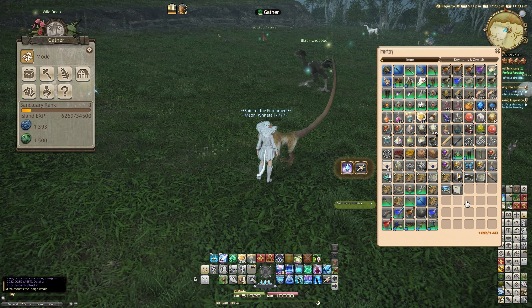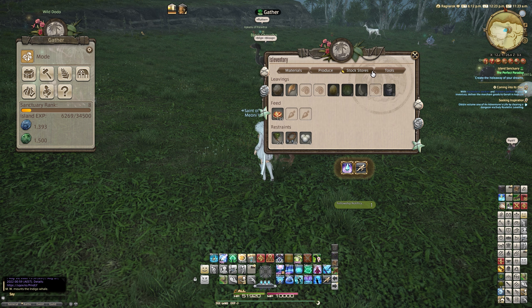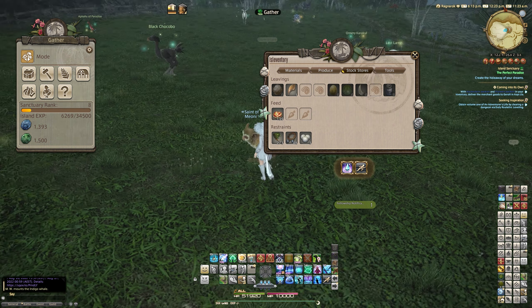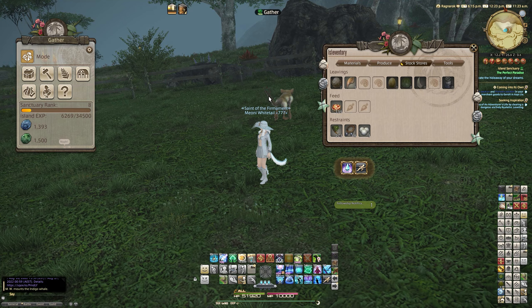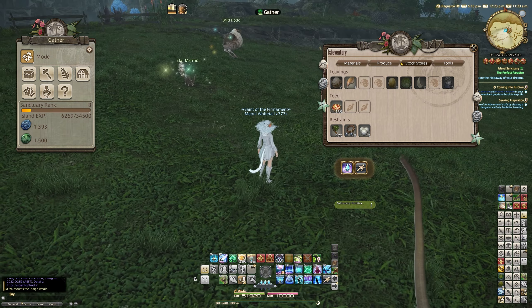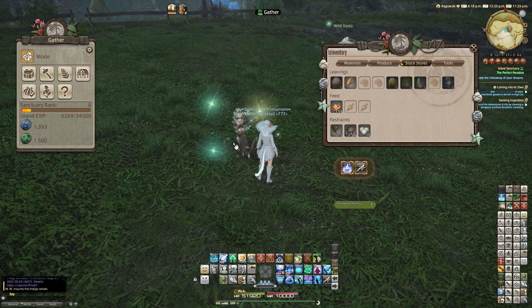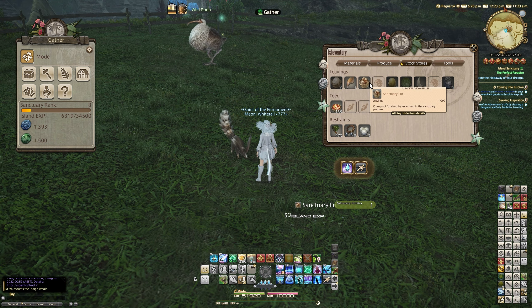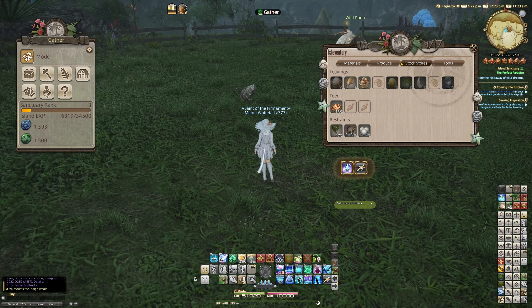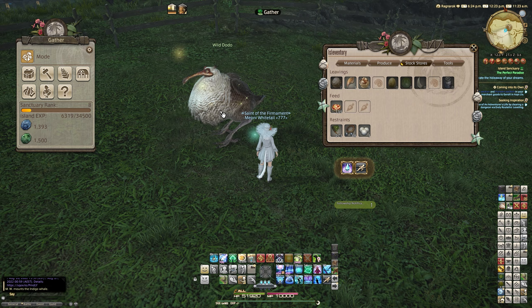I just got some claws — let me check my inventory. Yes, I got a sanctuary claw from this Oppo, but I can also get a higher chance of other items from the rare variants. We've got a star marmot over here, which is a rare version of one of the marmots, and if we click on one — like the squirrels — we got sanctuary fur, which is something I wasn't getting previously from a normal squirrel.